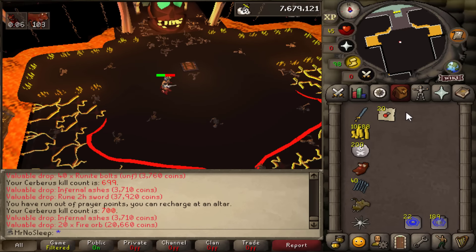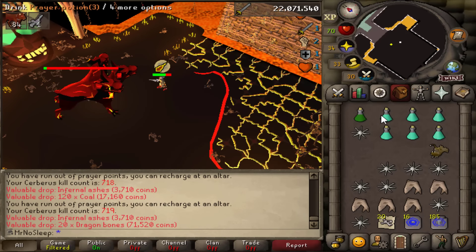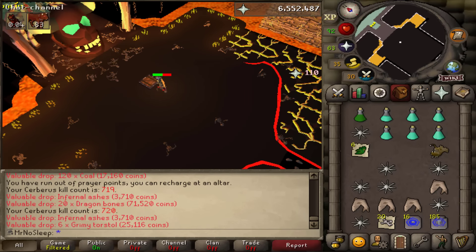I really hope we get the Eternal. Once we get that Eternal crystal we're going to go over to Mage Training Arena and do a few hours there to unlock Infinity Boots, and then we'll have best-in-slot magic boots. That'll be really nice because I'm getting really tired of using Mystic boots everywhere.